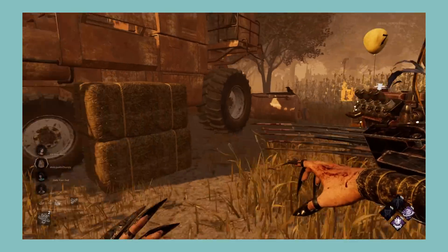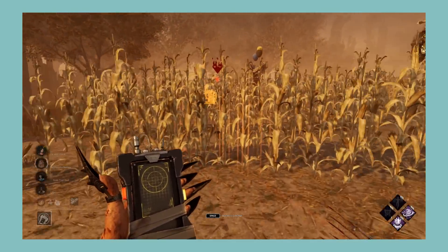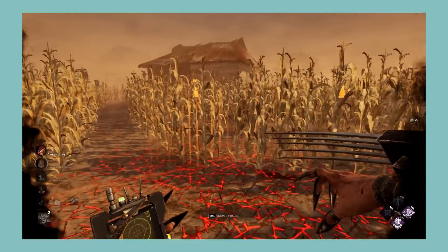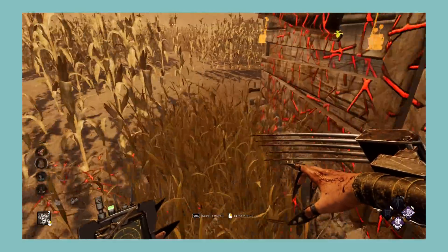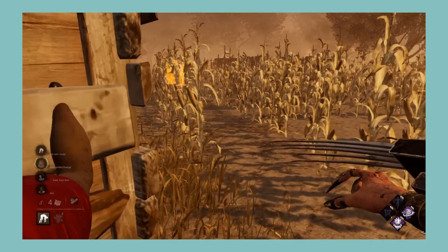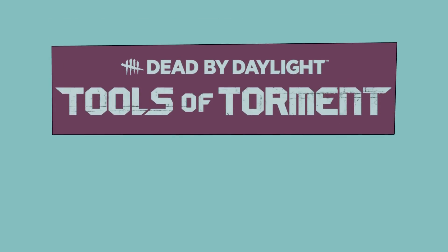Next let's look at the Tools of Torment chapter, which comes with The Skull Merchant and Thalita and Renato Halloran. I'm not a fan of the Skull Merchant's power — the only way to use it is to set up drones by gens, which just encourages three-genning. Playing her is as basic as pressing M2 on gens every once in a while, and facing her is a drag. The one positive is I do like the little minigames to hack drones — it's a cool alternative to skill checks. For killer perks, none of them are too interesting, just some boring perks. For survivor perks, the Teamwork perks are cool conceptually but nothing special in execution, and Friendly Competition is outclassed by other perks. That said, Cut Loose, Background Player, and Blood Rush are some cool and interesting perks — I honestly think they're great. So half the perks are great while the other half are kinda bad. Overall, a very bad killer with boring perks, with the only saving grace being three cool survivor perks. I'm giving Tools of Torment an F.